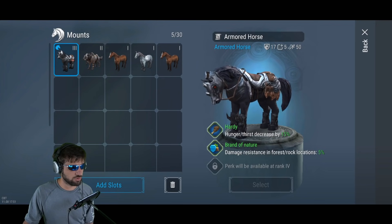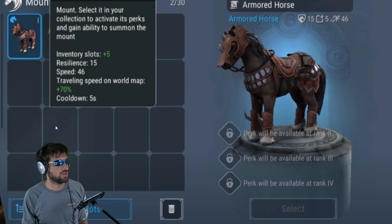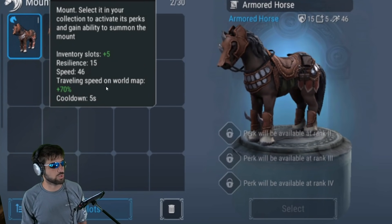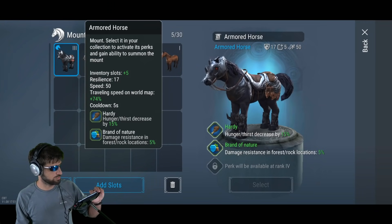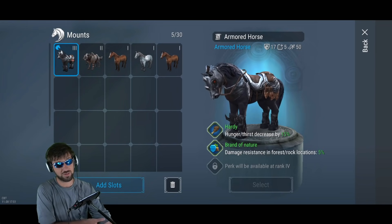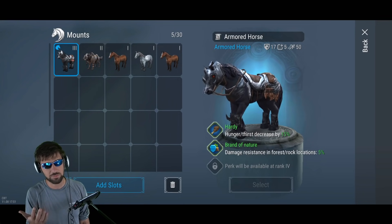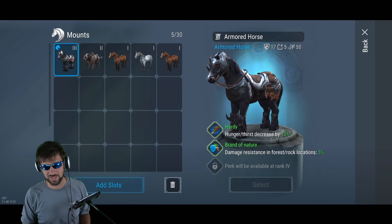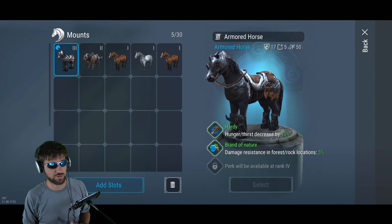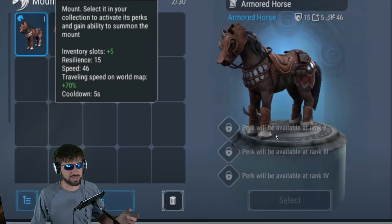Looking at his video, the brown armored horse has traveling world speed 70. Going back to mine, I have traveling world speed 74 — I bet they have the same stats at max level. The brown one is going to be a lot easier to get than the black one, and it just looks cooler. If you like the classic look, this is better in my opinion.